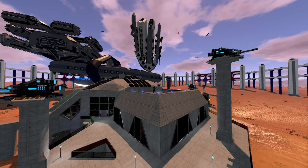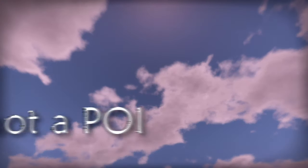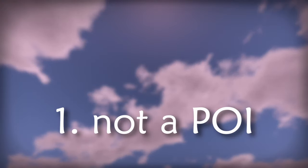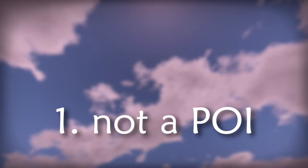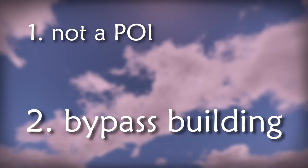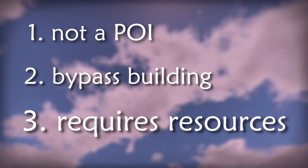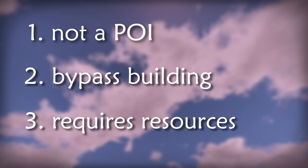So what is the factory? I think I can better explain it in three main aspects. The first one: it's a virtual location. It's not a POI, it's not a physical location — it's something that you can access anytime, anywhere via the logistics menu. The second aspect: it allows you to bypass completely any sort of building. To play Empyrean, you don't have to build a single thing. The third aspect: it only requires resources. Each ship or base has a certain recipe and you have to send those resources into the factory to be able to craft that particular ship or base.